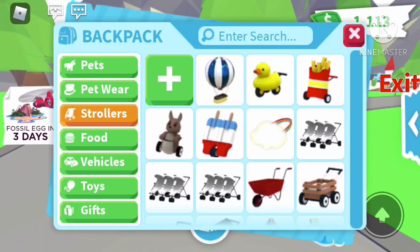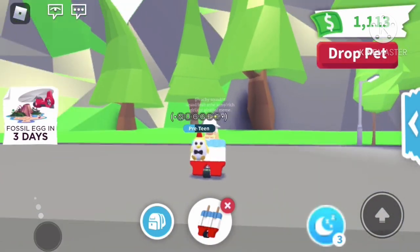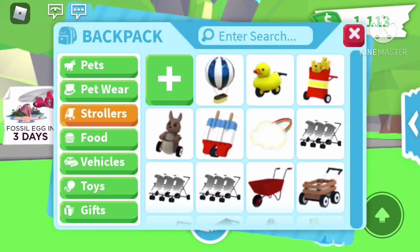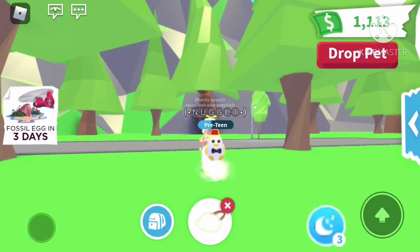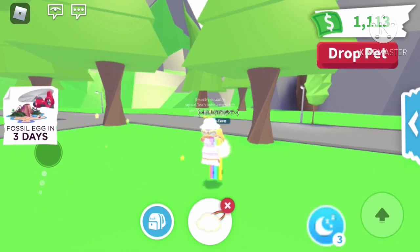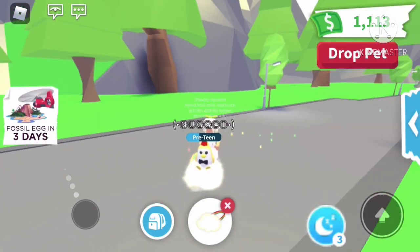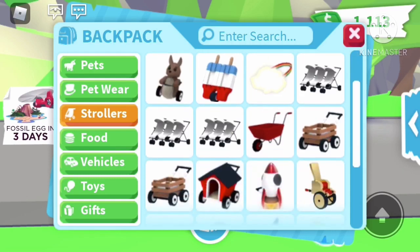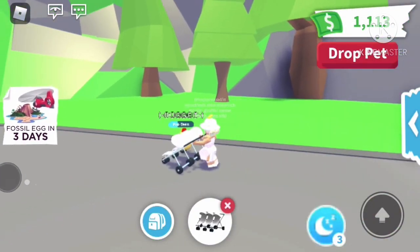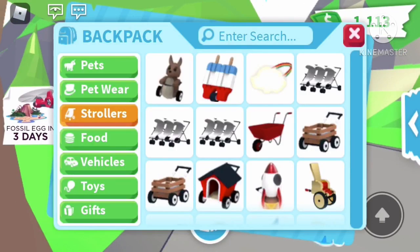This is our kangaroo stroller, which is also out of game from the old gift display. Now we have a popsicle stroller — this also came from the old gift display; it's really cute because of the popsicle design. Now we have a cloud stroller that is 2,000 bucks at the baby shop — I like it because it leaves a little rainbow streak and stars behind it. Our next stroller is a triple stroller from the gift display, usually from the massive gifts.